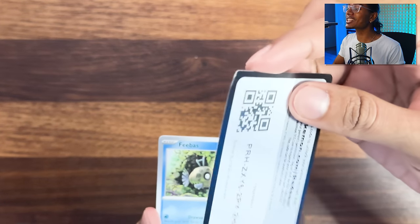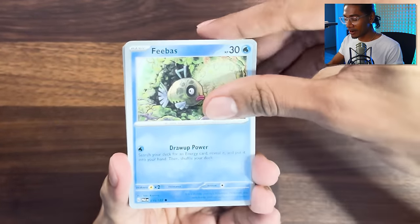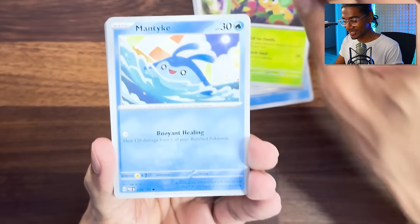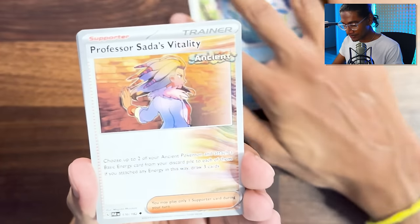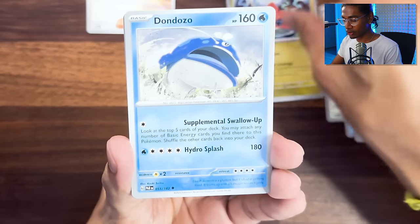You saw me open this - I did not scrunch the corner. I bet something good's in this. We got Phoebus, Pansage, Mantyke, Professor Sada's Vitality. Didn't help her - she died. I'll put you right over there, give me good luck. That's my good luck. Tatsugiri, Dodonzo, Loudred, Blipbug, Aegislash.